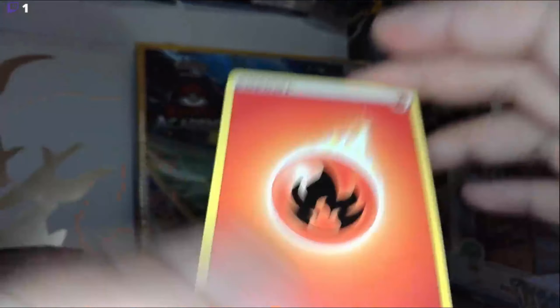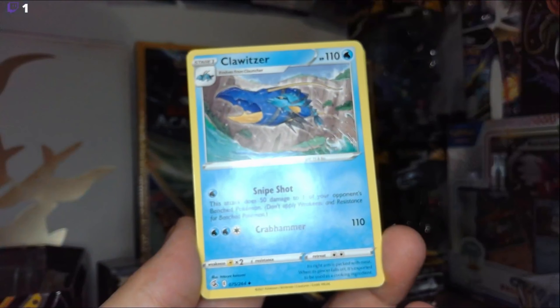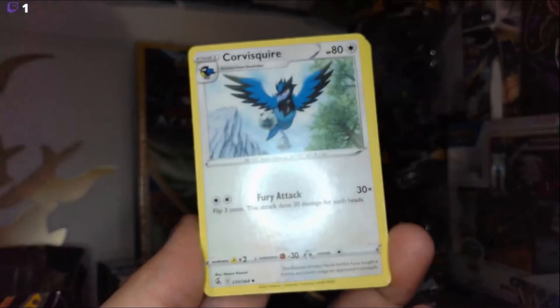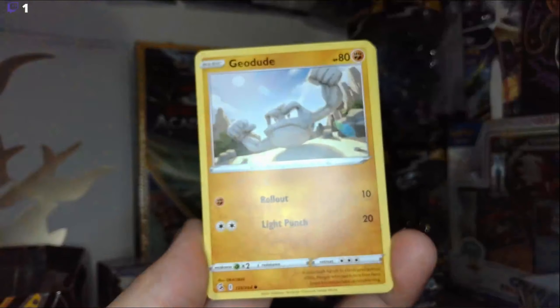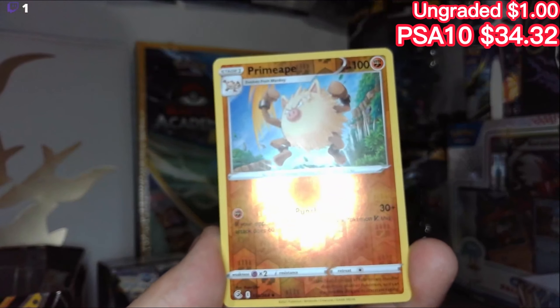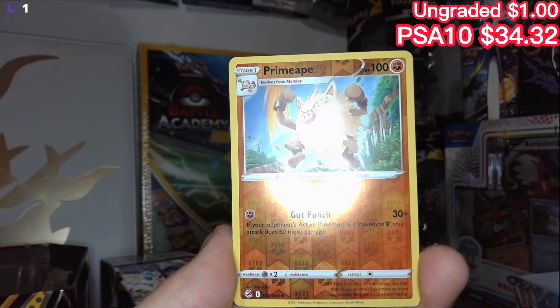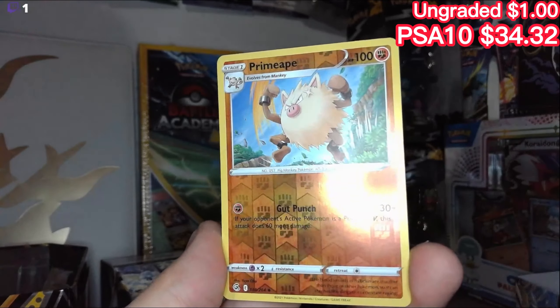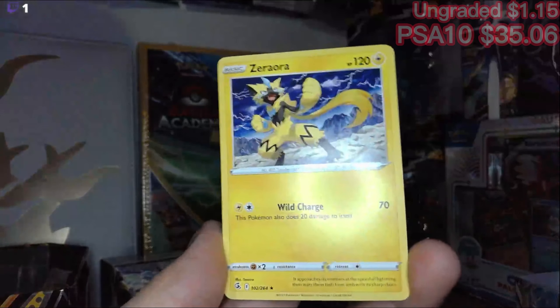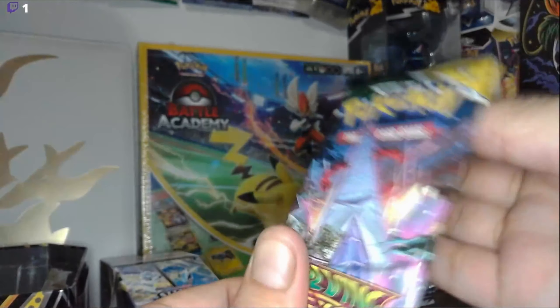One, two, three, four to the front. We have a Fire Energy, Fluster, Spongy Gloves, Snubble, Geodude, Sizzlepede, Fancy Reverse Hollow Primate — very nice, he looks like he's very angry for some reason. And at the very end, we got a Zerora, Non-Holographic. Not bad, you know, it could be better.